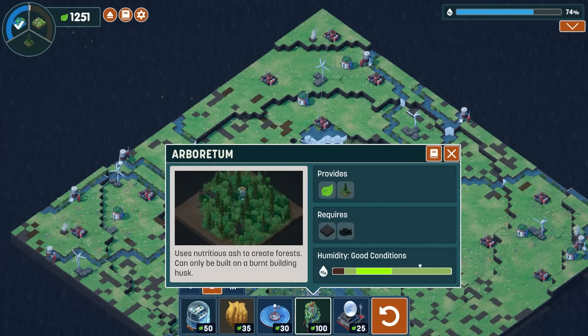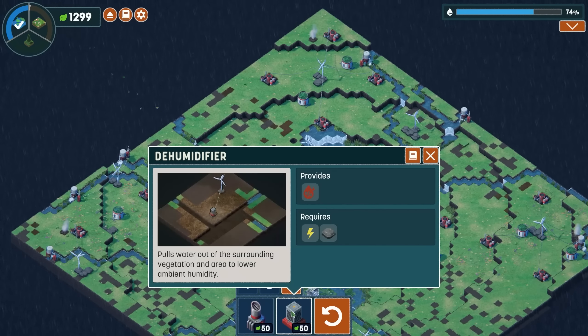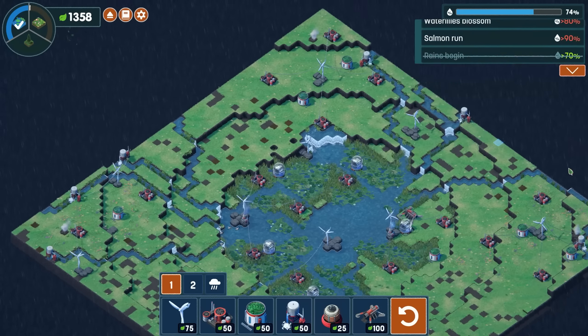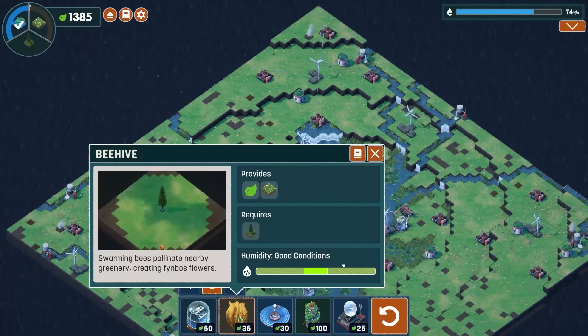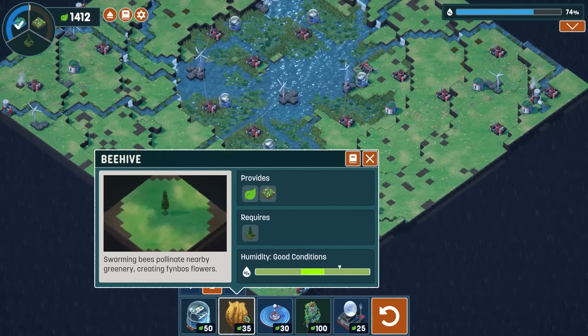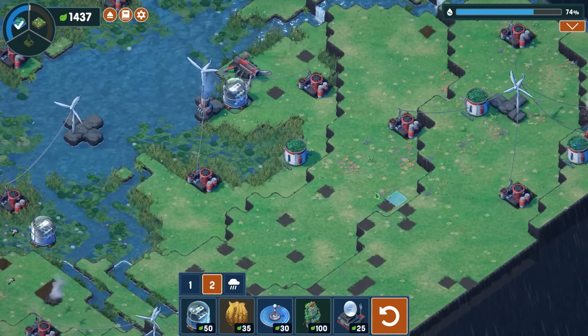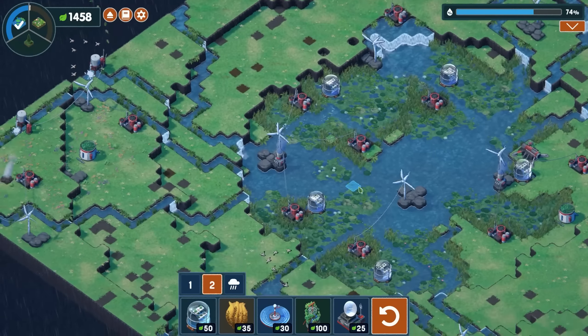Just look at that already — that amount of water already looks so much better. We hit this one up here and call this good. Yeah, that looks so much better. I think that was the appropriate choice to do. Water is flowing everywhere except right in here, which I'll go ahead and hit. Perfect.